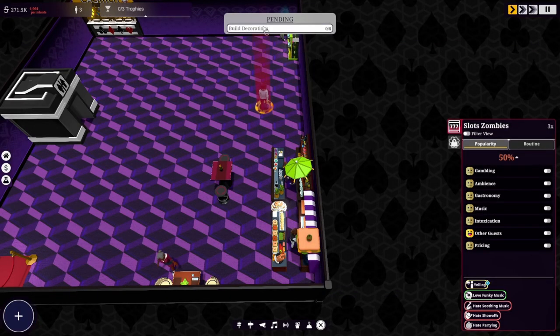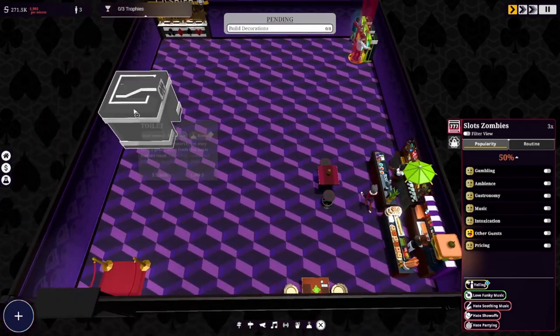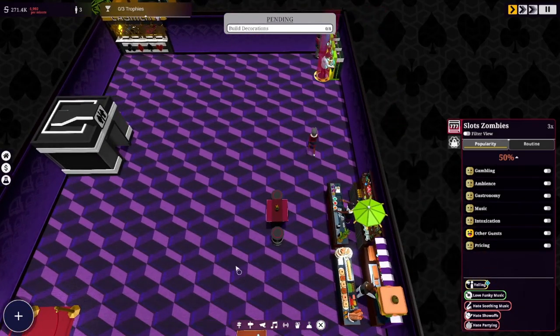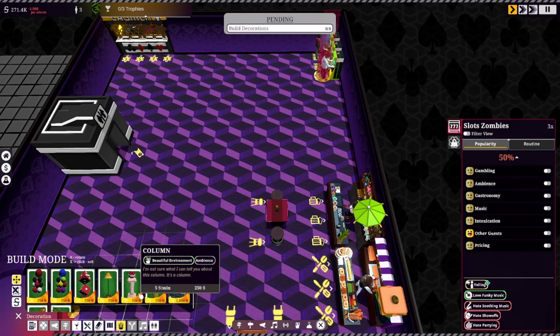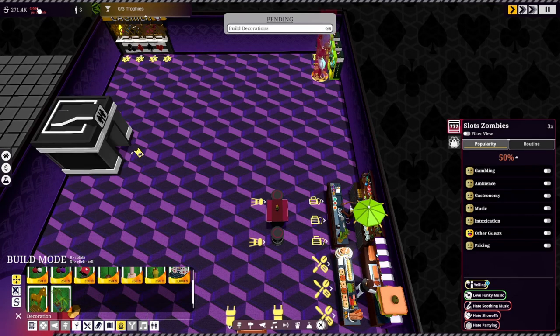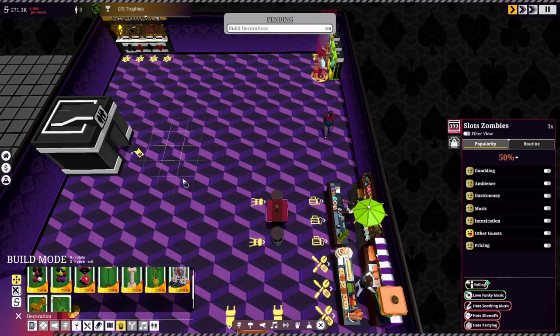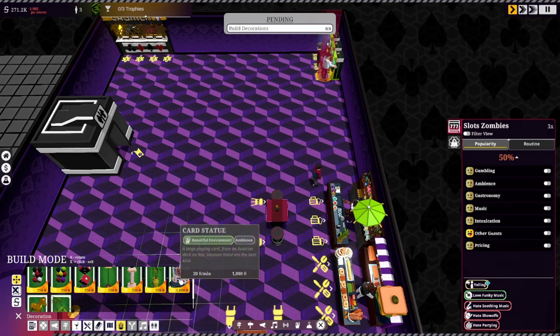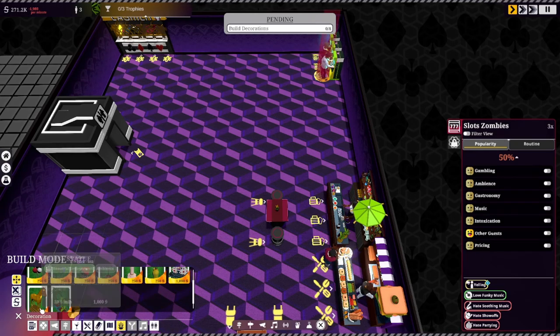So we need to build decorations — eight decorations. I regret everything, but it wouldn't be a first run if I didn't regret everything, right? Decorations — oh, we got all kinds of options here. They're all 250 bucks, and these ones are a thousand. Does money matter right now? I have 271k but I am losing money right now.